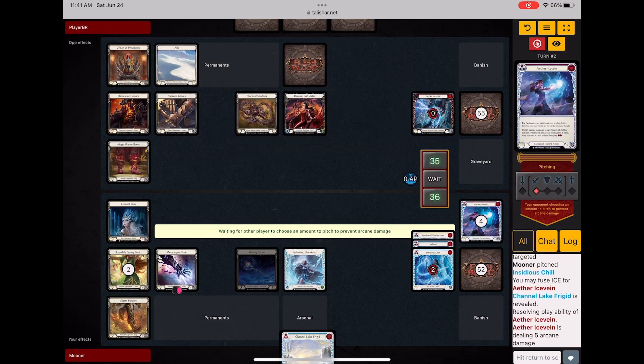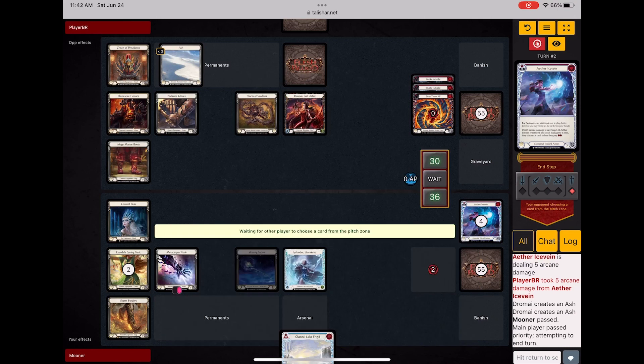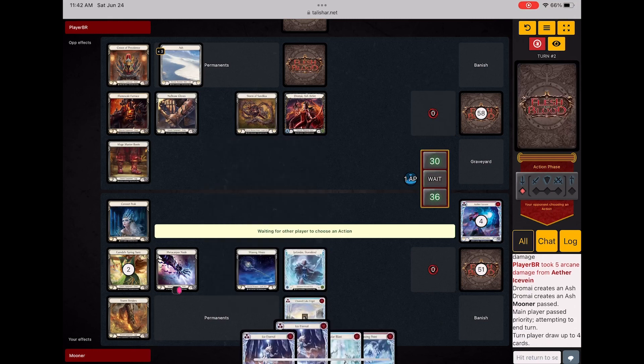Because Insidious Chills really do a lot of work in this matchup. But I'm still going to strip a bunch of cards from her hand already. I'm already at a pretty high life total, she's at a low life total, and I haven't taken any damage yet. So I'm feeling like this game is looking pretty good so far. But as I said in the beginning, it does start to spiral out of control really quickly.